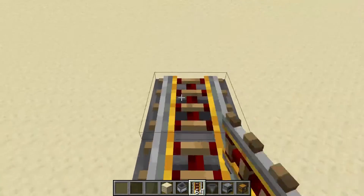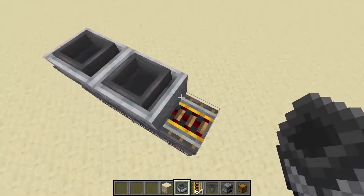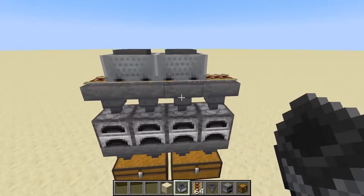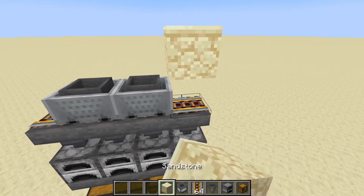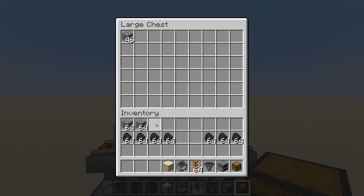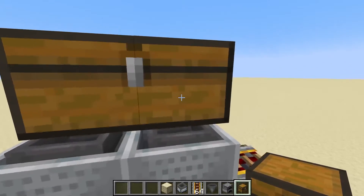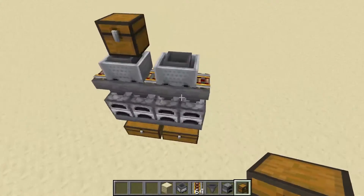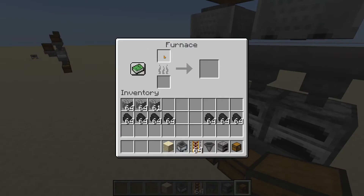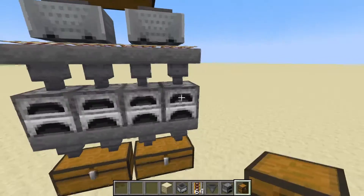Then you need to put in four rails, which are temporary, and you kind of need to make sure they spread out a little bit just by pushing them slightly. Then place in your building block, place in two chests off of it, and place in a stack of items to make sure they get distributed. If it doesn't distribute correctly, break it and shift it a little bit. Take out the items — this is just a testing phase — and once it's working, you can remove the rails.